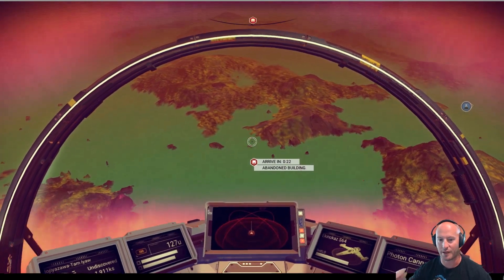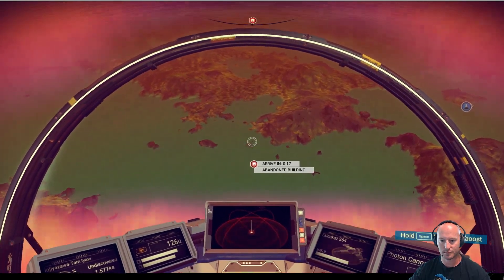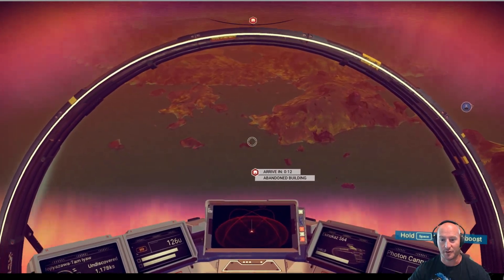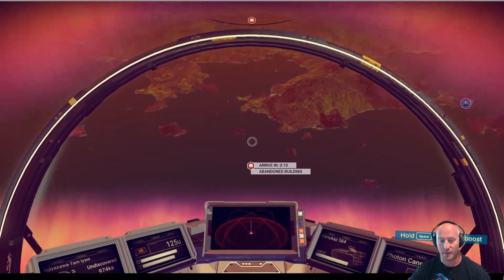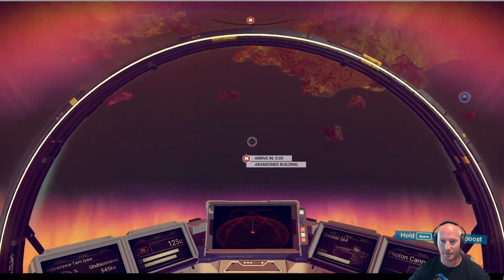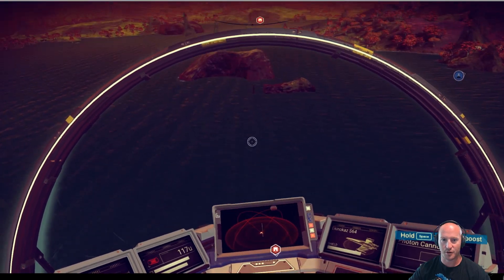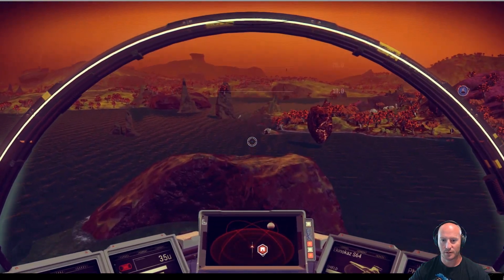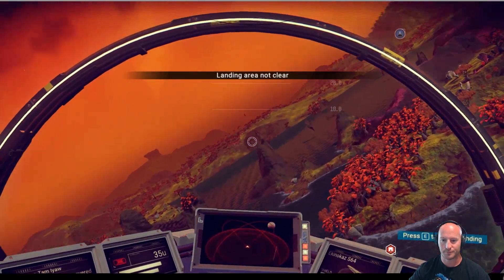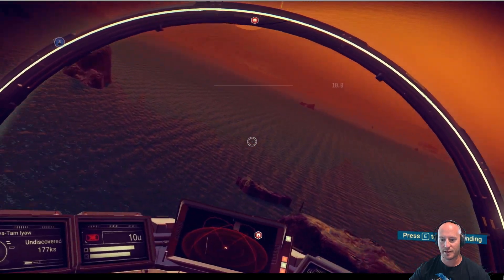We should be able to start ripping straight down to it from here. Hopefully this planet has a lot of stuff — that almost looks like water down there. I'm worried that is water. Yeah, that looks like water — this building is underwater, guys. That's unfortunate.